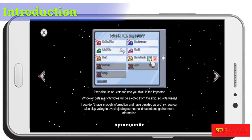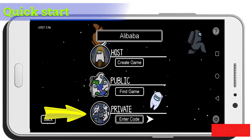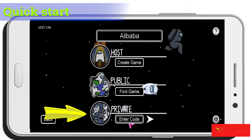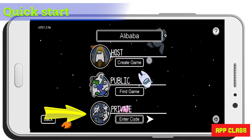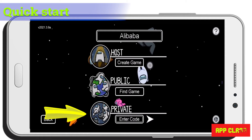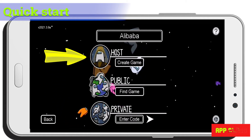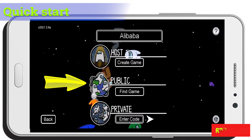For a quick start, press Online. Private mode is for playing with your friends — you need a code to enter the game. The code is generated by one of the friends and given to others so they can join the group. For creating a game, go to Host. To play with anyone online, you can go to Public.